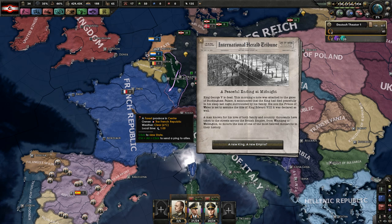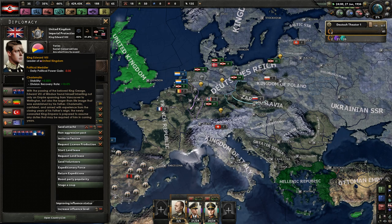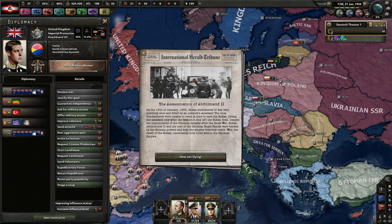King George V is dead. A note was attached to the gate at Buckingham Palace — the king died peacefully in his sleep, which happens every single time. We have a new king: King Edward VIII. His political power goes down but he's charismatic apparently.